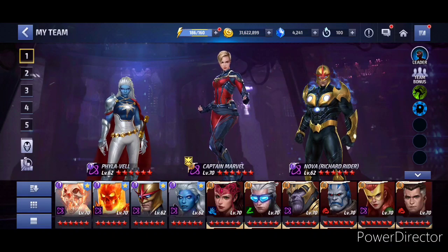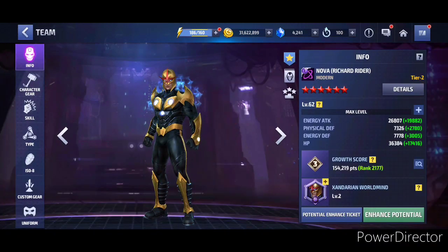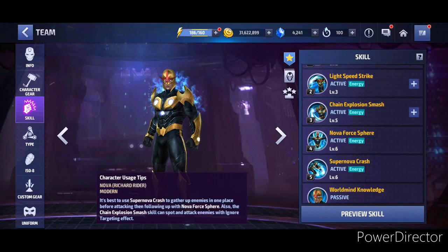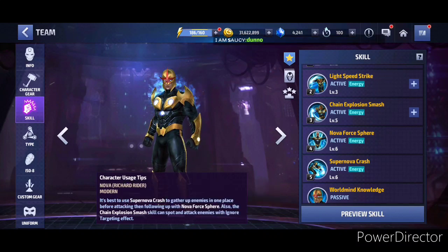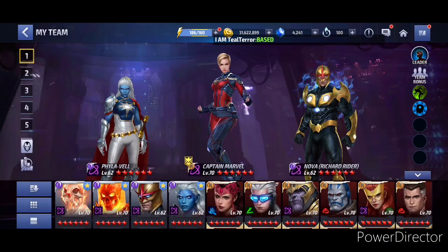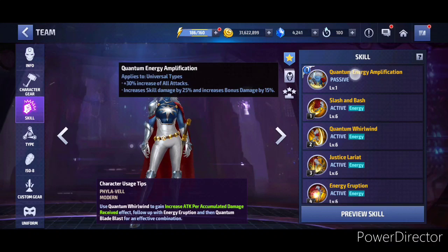For Universal Hero Day and Universal Female Day, a lot of conversation has been going on about whether Phylavel is a better support than Nova. Nova with his four-star passive gives you ignore target dodge by 25%, which helps if you get blinded — because both days for Captain Marvel ABX, Universal Hero Day and Universal Female Hero Day, both have blind. So if you get hit, that might come in handy. Plus he gives a 40% damage increase to super villain types, which is like the wave speed-up character — the big wave passive.